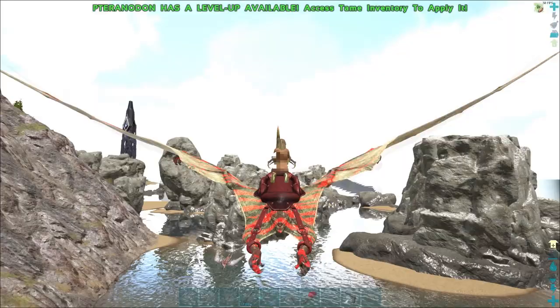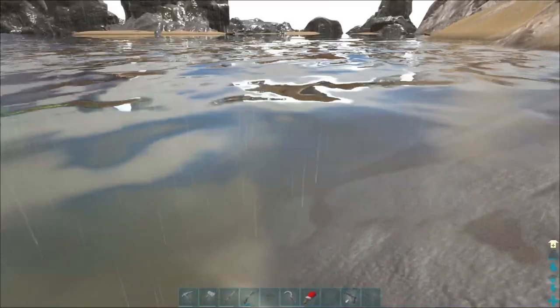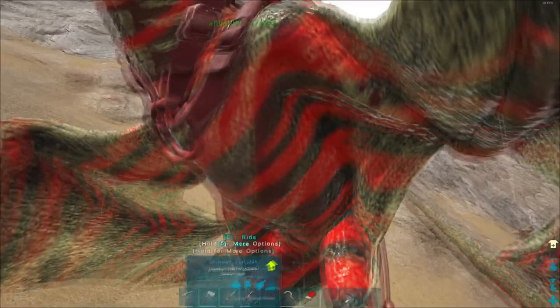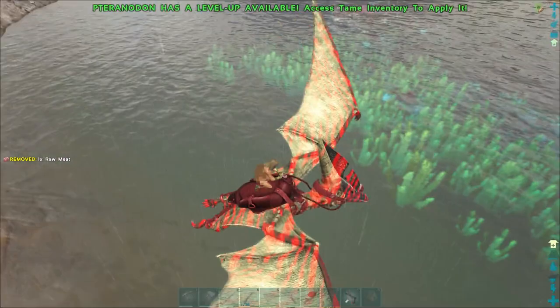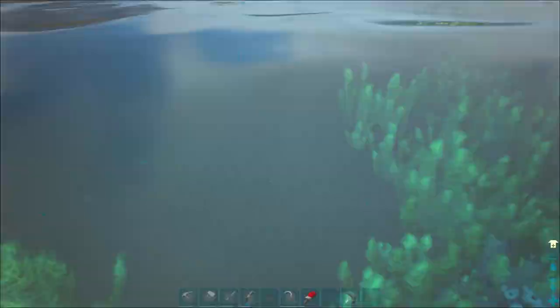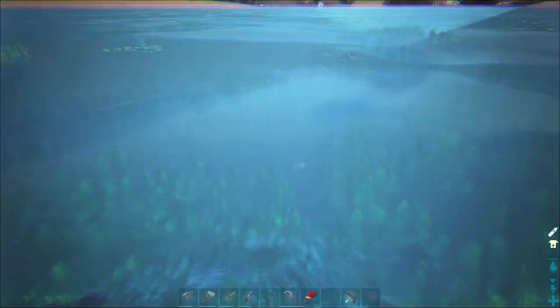I'm on my way home and I found some pearls — they're just down there. These are the first pearls I've seen on this map. I haven't been into the water yet — I have to explore that one day. I'll take the Pteranodon out over the water so I can see them better. They're hard to see going into the water with all those water plants — it's almost impossible to see where they are. I'll pick them up one by one.